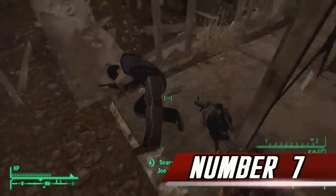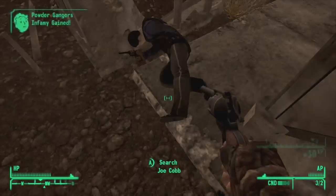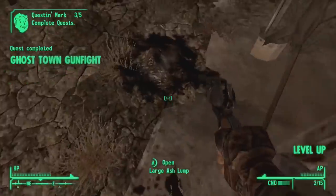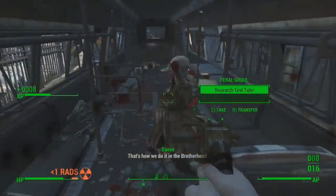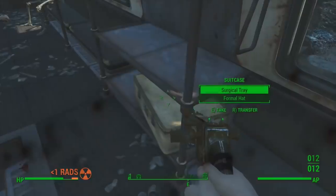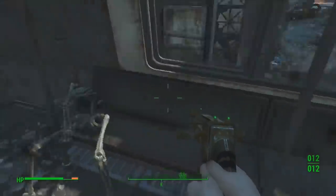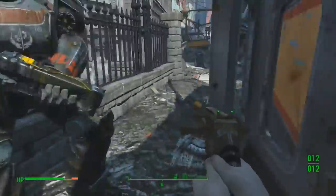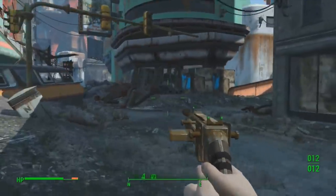Number 7: The Loot Interface. When I first played New Vegas, I never had a problem with the way you looted containers and corpses — it's just the way it was, and it worked just fine. Fallout 4 changed that. Now you don't have to wait for the game to open up a menu just so you can look at what items something contains; you just look at the object and there's the loot. Best of all, you can still use the old system by pressing a button, depending on what platform you're on, if you want to loot using the previous game's method.